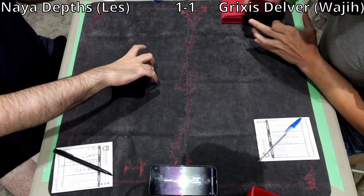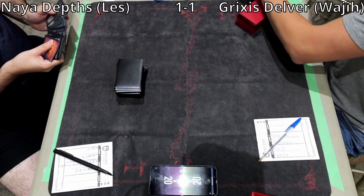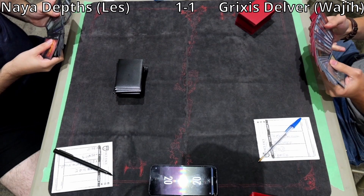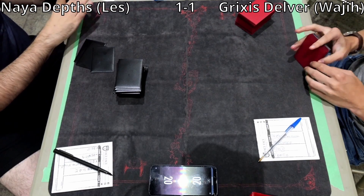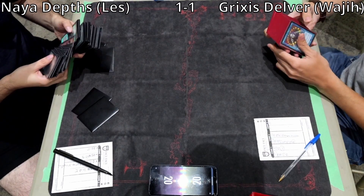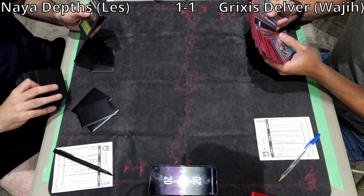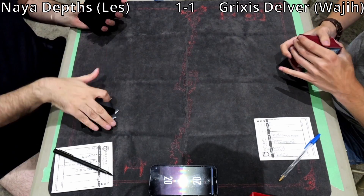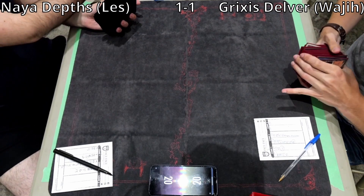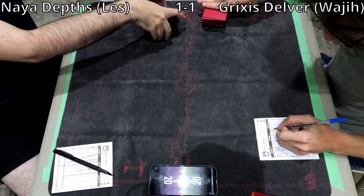Wajji ties it 1 to 1. Moving on to game 3. Some sideboarding — looks like Les is bringing in Crop Rotation, Knight of the Reliquary, and what looks like 2 Green Sun's Zeniths. Actually, because he saw Grafdigger's Cage, I don't think he's boarding in Green Sun's Zenith — he might be taking them out. We won't be able to see exactly what he did.